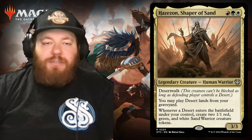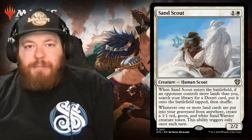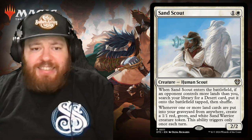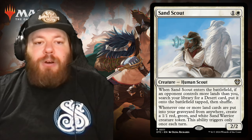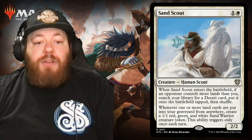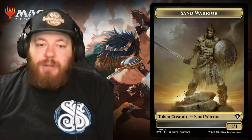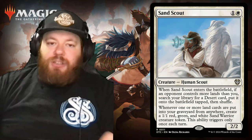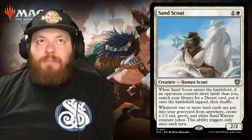Moving on, we have Sand Scout — a mono-white card, one and a white, a human scout. When Sand Scout enters the battlefield, if an opponent controls more lands than you, search your library for a desert card, put it on the battlefield tapped, and shuffle. Whenever one or more land cards are put into your graveyard from anywhere, create a 1/1 red, green, and white sand warrior creature token. This ability triggers only once each turn, which is a little sad because you could otherwise abuse it — but still a great, on-theme card.